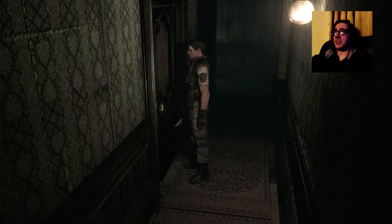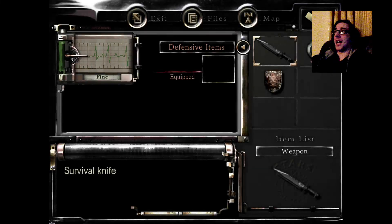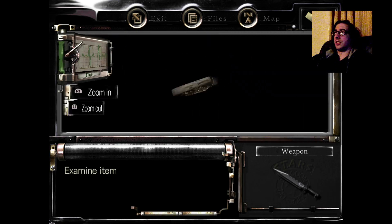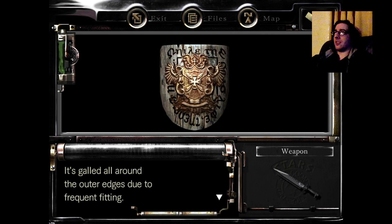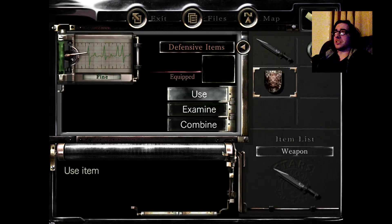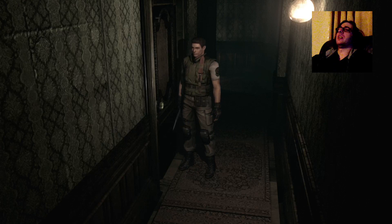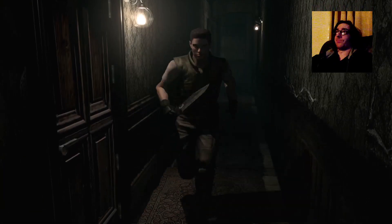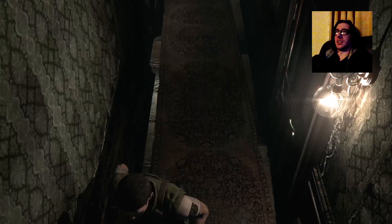Wait a second - no, that's not it. Triangle - look, we have a pulse, my god! Let's examine this like it told us to. It's galled all around the outer edges due to frequent fitting. We use this now? No, we don't. Oh I know - we need the armor key, don't we? Locked from the other side. Ah, okie dokie, that's where I came from.